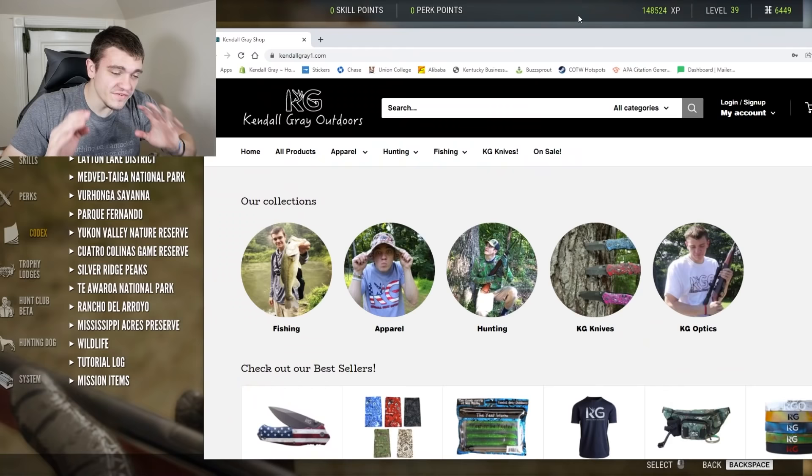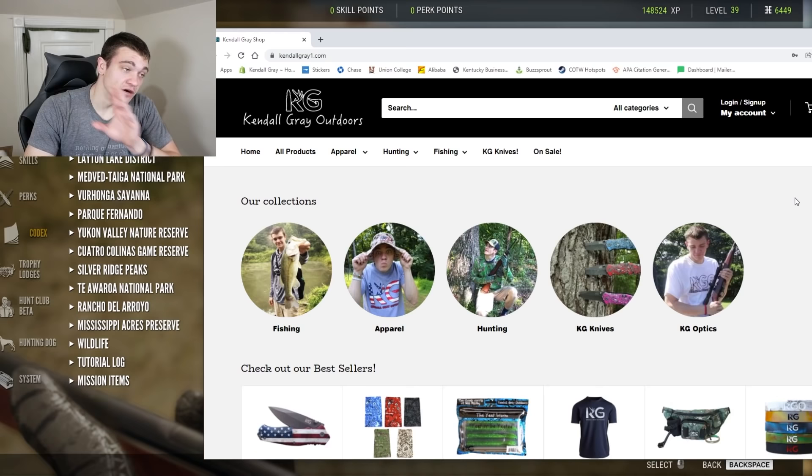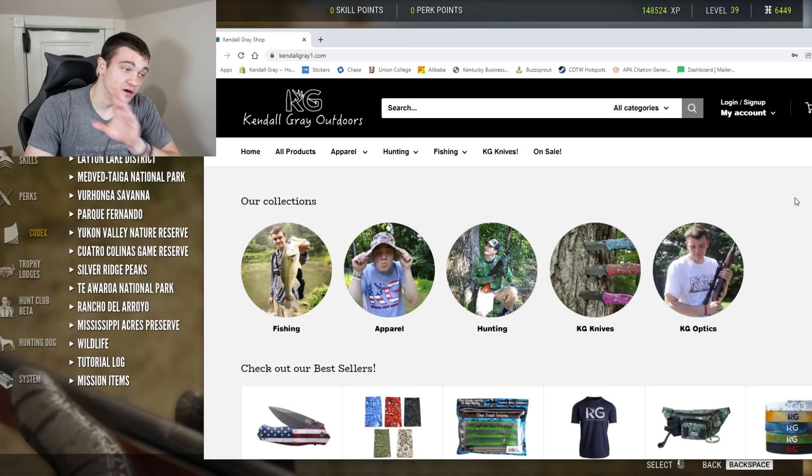If you're interested in buying merch to support the channel, we've got KG pocket knives, face masks, fishing worms, t-shirts — just go check out KendrickGrayOne.com/shop, or the first link in the description. Use promo code GAMING10, all caps, and get 10% off. If you want to see the video where I tested out the Lee Enfield — which in this game is called something else — click right over here, or right over here for my entire Hunter Call of the Wild playlist.